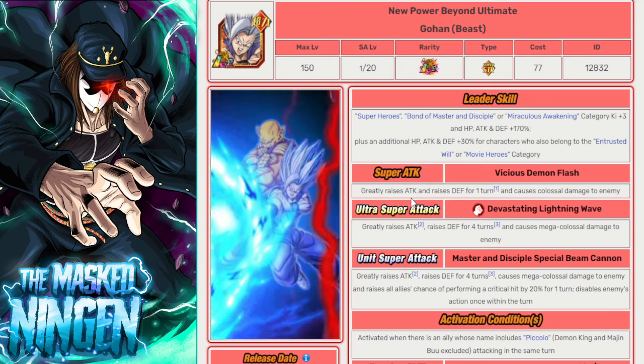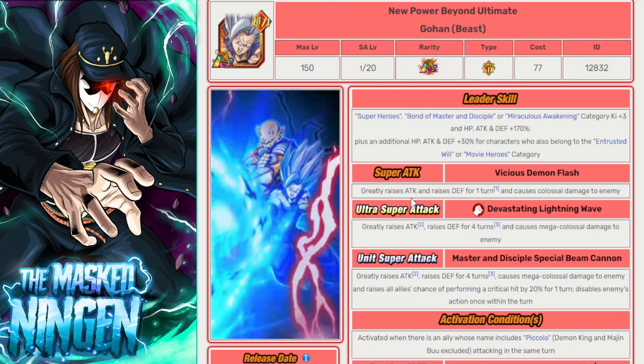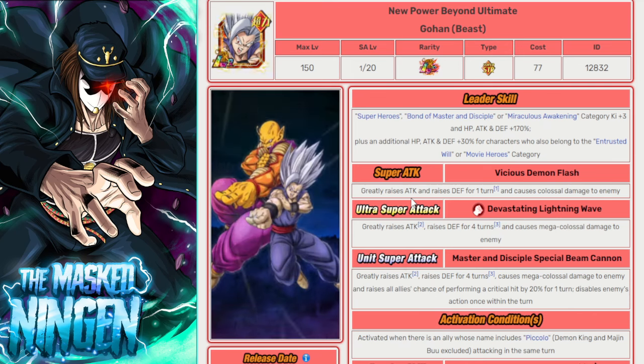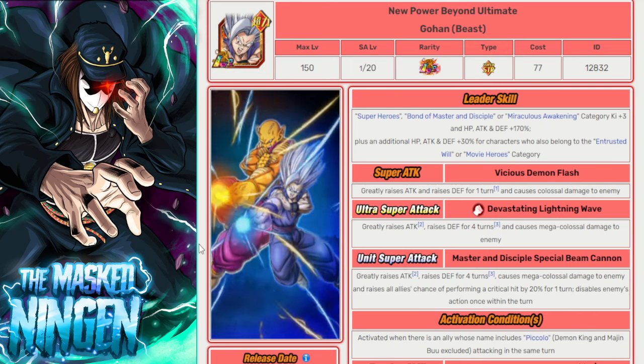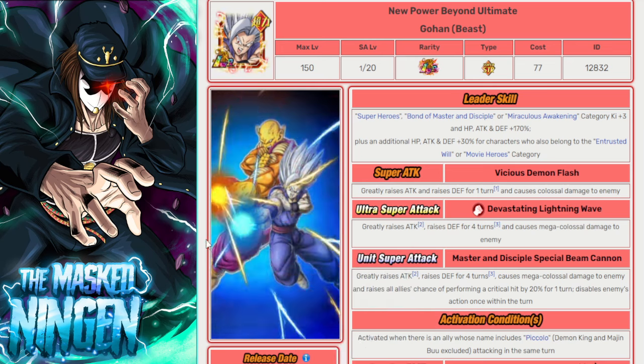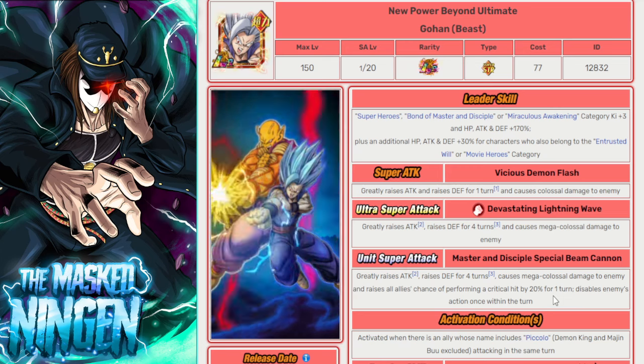If you have Beast Gohan and you're on JP, you just use this guy as the leader — he's the best unit in the game. So he's leading the team. He'll absolutely destroy Kid Buu, won't take a lot of damage. So even as a non-EZA character, he is a go-to unit for this event.